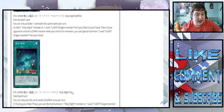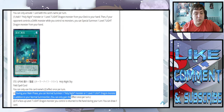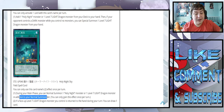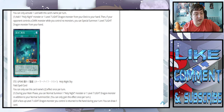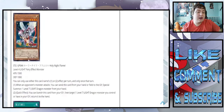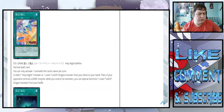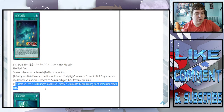Holy Night Sky — it's a field spell. During your main phase, you can normal summon one Holy Night monster or one level seven light dragon monster in addition to your normal summon. So you gain an additional normal summon. Second effect: if a face-up level seven light dragon monster you control is returned to the hand during your turn, you can draw one card. That makes sense — you can gain additional draws, which is kind of good. And it's a quick effect so you can do it even during your opponent's turn.